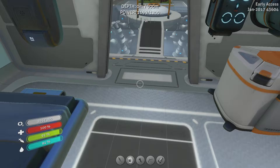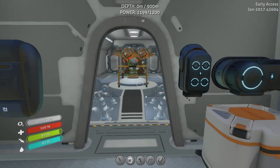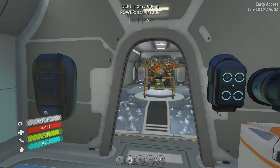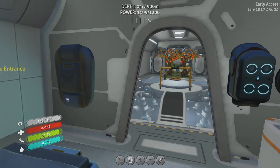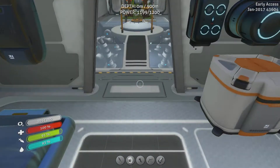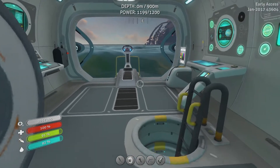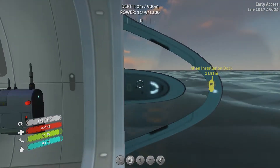More specifically, I need 15 plasteel ingots, 3 aluminum crystals, and 2 computer chips. The aluminum crystals I already have. Plasteel ingots is gonna be killer, because 15 plasteel ingots at 10 titanium each — it's 150 bits of titanium. So that's something that we're gonna be working on for a while. But anyways, that's not gonna be this episode.